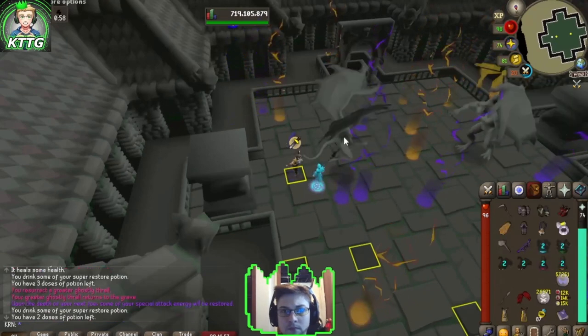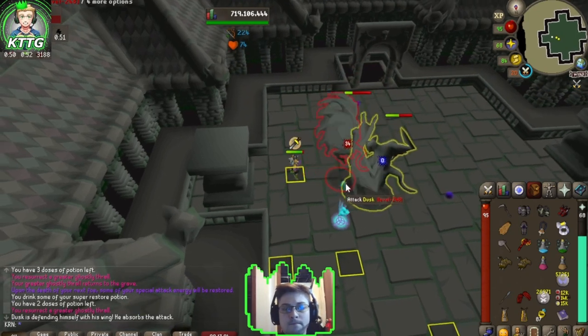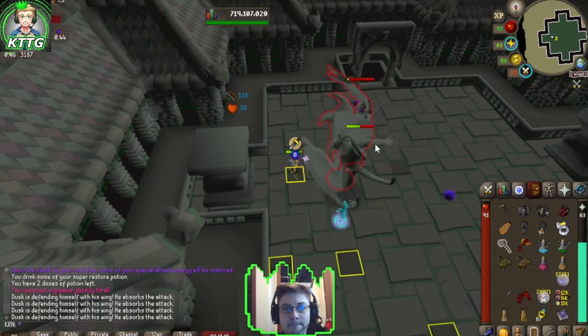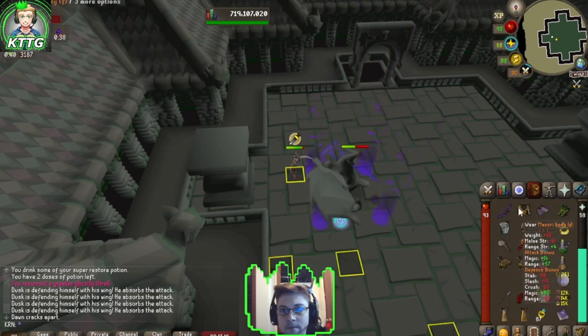It's also important that you're standing on this tile during Phase 2 of Dawn, so that Dusk gets lined up right on top of him, as you'll see here. And once Dusk does line up on top, you're going to want to switch to Venator Bow to get the finishing hits.